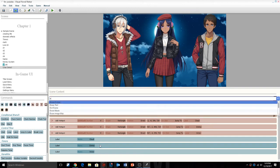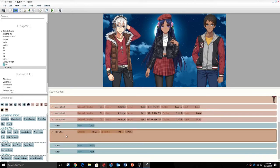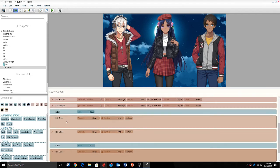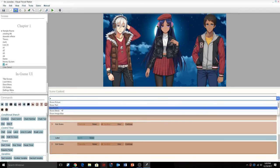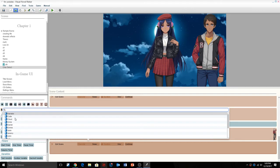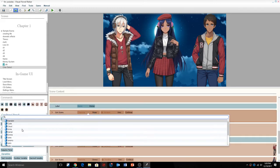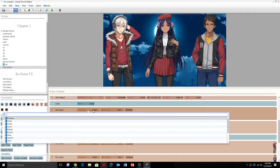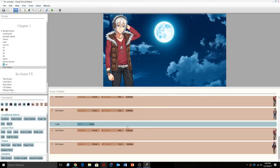Inside these label commands where it jumps to, we're going to do exit scene. For Cloud we'll have two exit scenes, for Emma we'll have two exit scenes, and for Victor we'll have two exit scenes. Then for Victor we're going to get rid of Cloud and Emma. When we click on Emma we're going to get rid of Cloud and Victor. And when we click on Cloud we're going to get rid of Emma and Victor.